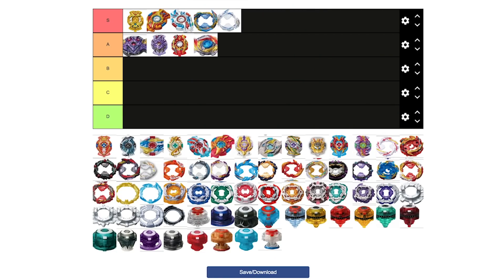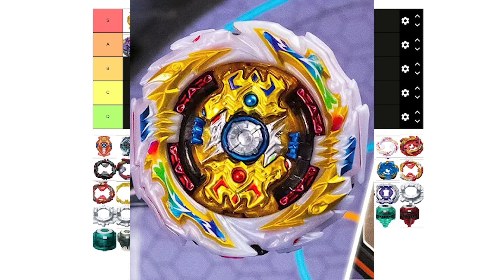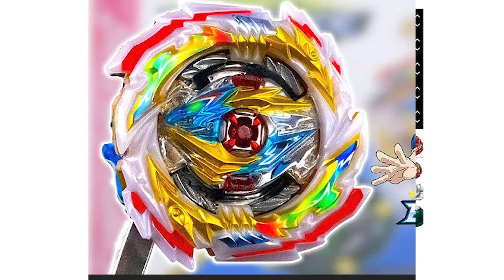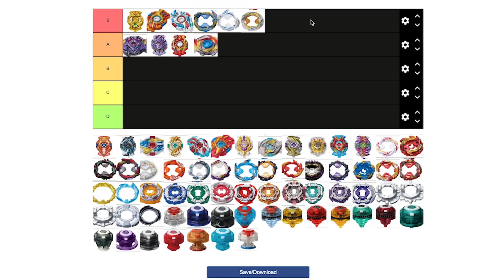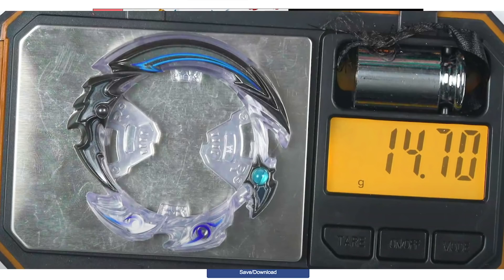Moving forward, Tempest is also going to be in S. Tempest is really good when it's not awakened, which is funny because you'd think it's good when awakened, but it actually has less stamina. There's also the issue where the awakening doesn't really work as you'd think — sometimes you can get it where it's kind of half awakened and not awakened, and that really hurts in battles and you can get outspun. I'd also like to throw in Hollow — it deserves it. Hollow is very strong with its attack, a very heavy ring, and I'd honestly put it at the top for Sparking.